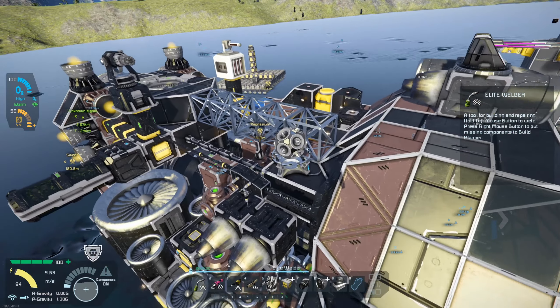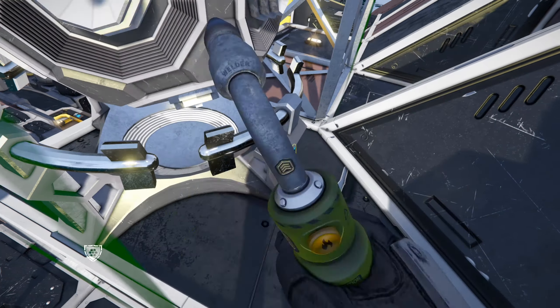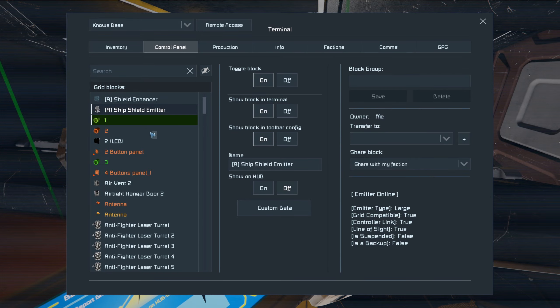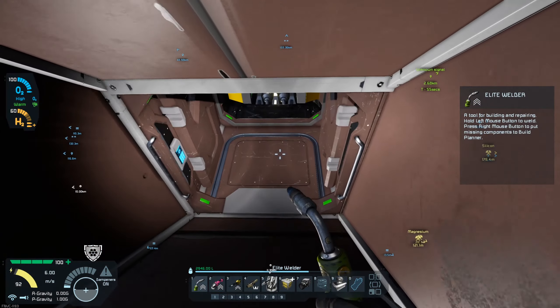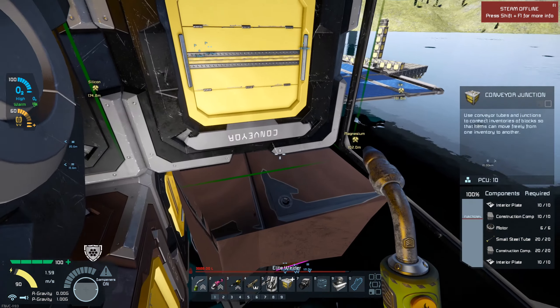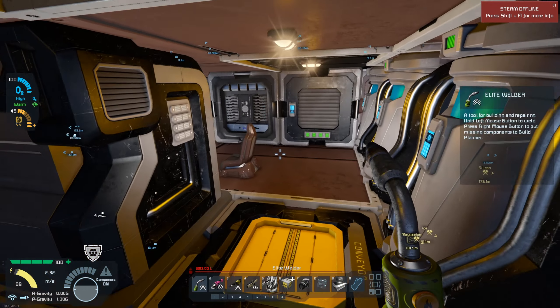It looks like we are good to go. Let me check in on this shield real quick. We have full shields, we are good to go. We can also do backup shields later, so that will be awesome. Let's go ahead and close this up and see if we're airtight. It looks like we're missing a block here, so let's go ahead and fix that up — that's why we're not airtight.